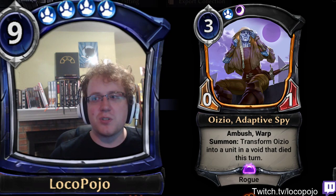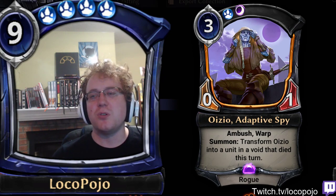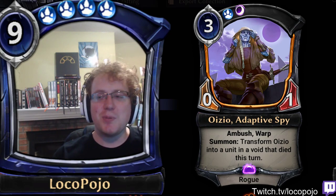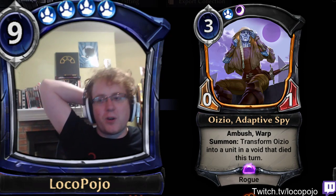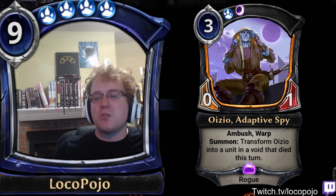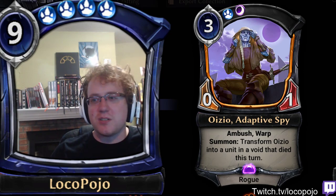Of the things I think are most interesting, Oizio is probably a pretty clear target for Reweave. I haven't had the chance to test this yet, but reweaving something into an Oizio should give you a shifted copy of the unit that you just killed, which seems pretty neat. It also does work with Vargo's Pelt — it is a transform effect, so Oizio can get a straight-up buff from any sort of transform-based decks that you want to run, particularly Vargo's Pelt decks, which are crazy, crazy good.